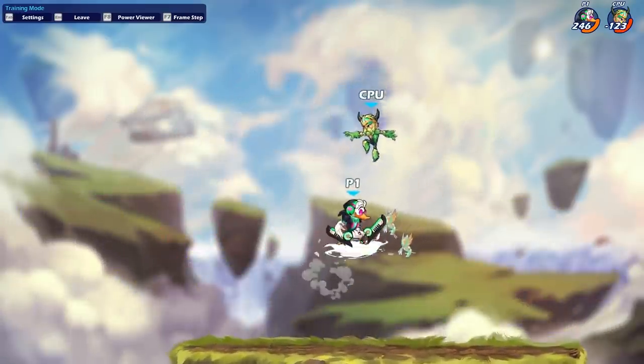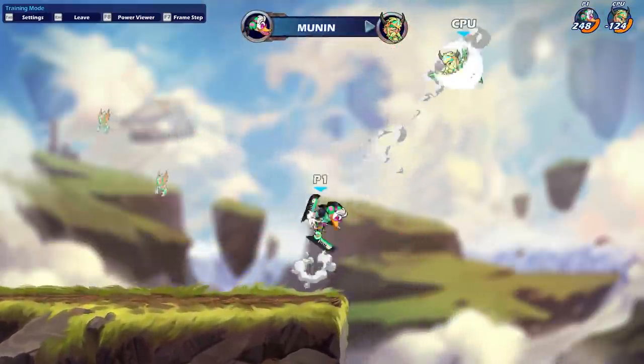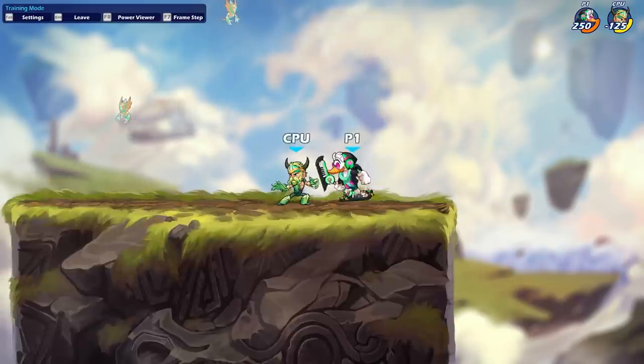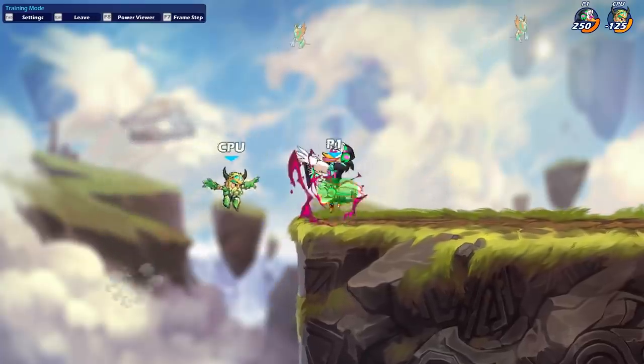Most of the time in scenarios where multiple dodges are covered with the same option, you have to change up the timing if you want to hit the spot dodge, because it has longer invuln frames than all of the other dodges. But with this down sig, as long as you hit the sidelight close, it's still going to hit and you don't have to change up the timing whatsoever.